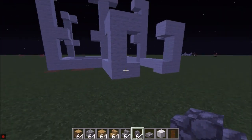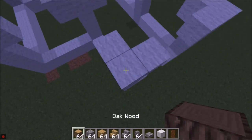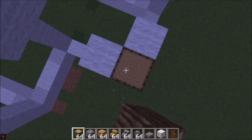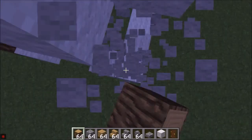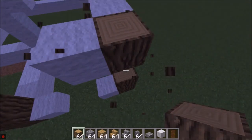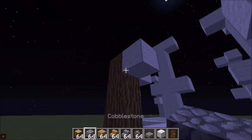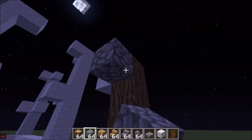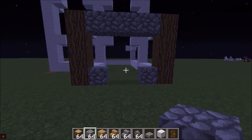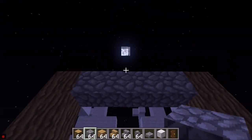This is going to be the entrance. So I'm just going to delete this and put that in there. Logs in here. There you go. And just put the brim, which is going to be the cobblestone right there.